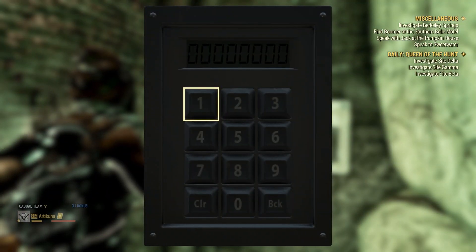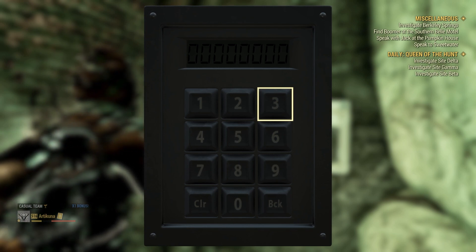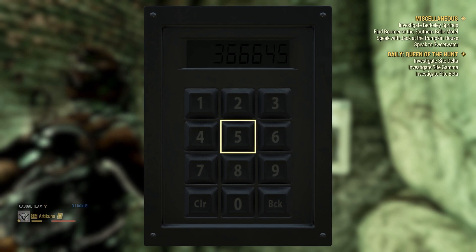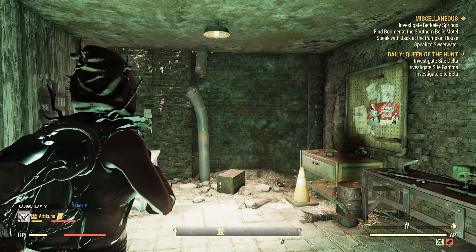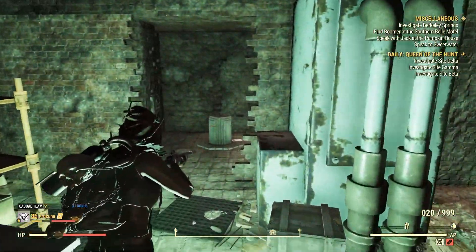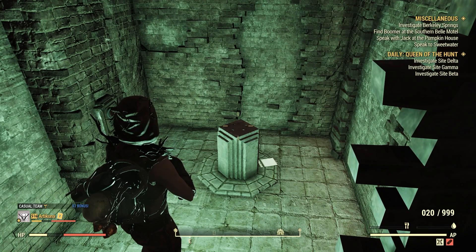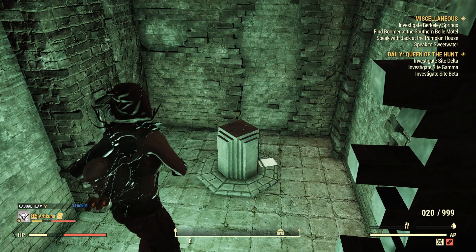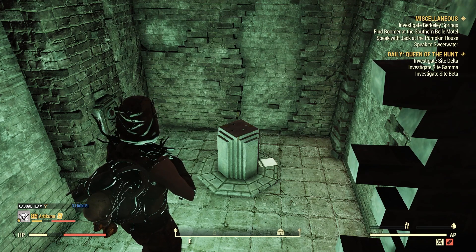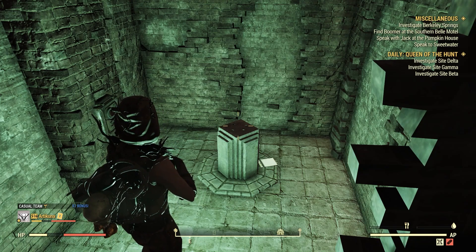Once the door is open, look at the keypad — the generated key code we got at Ingram Mansion works here. Note that my key code changed when I regenerated it, so enter whatever your current code is. You can see that worked. Exit the small room and you'll see the room across the way has now opened. Enter it and you will see the TNT Dome Key 7. You now have that key permanently, so you won't have to repeat all the previous steps.